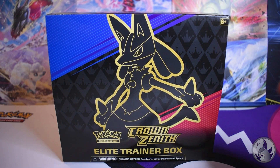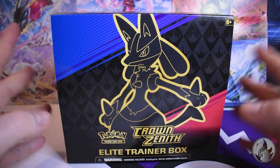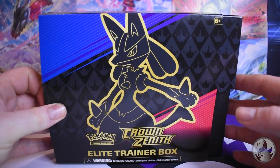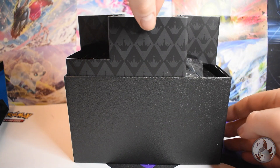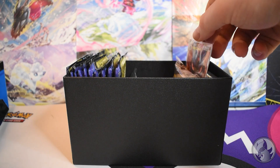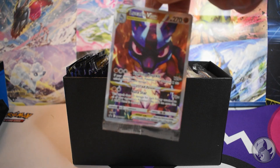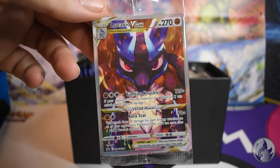Okay, here we go — we have the Crown Zenith ETB. The plastic's already off, let's open it up now and see what's in here. Should be like the other ones we've opened, with the player guide underneath the sleeve. Let's pull this out, make sure nothing's inside. And here we go — we got the Lucario promo! Looks pretty cool. I like the way that's showing there. Won't open him just yet.